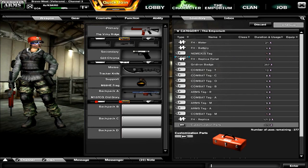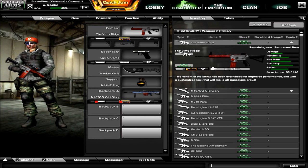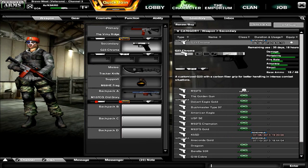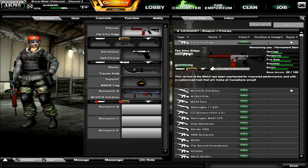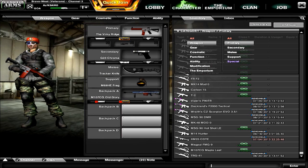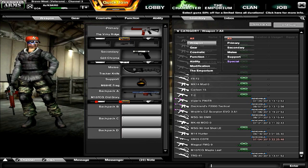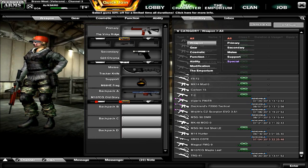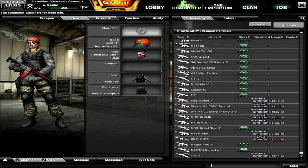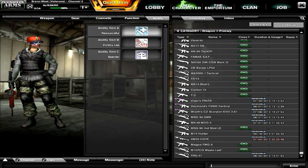You can also click directly on the modifications tab to see everything on offer. Note that clicking on a primary weapon will show all primary weapons rather than a filtered list, so make sure to go to category and specify what you want. There are also weapon, gear, cosmetic, function, and ability tabs available, just like in the previous inventory UI.